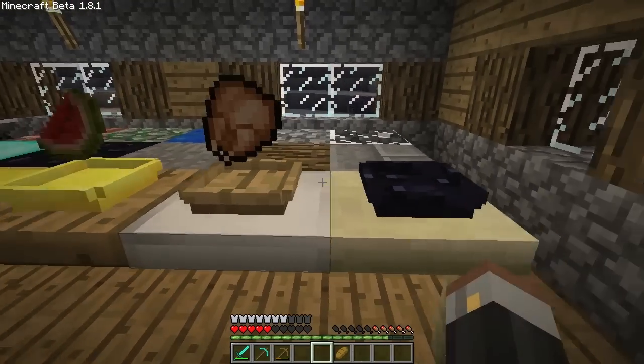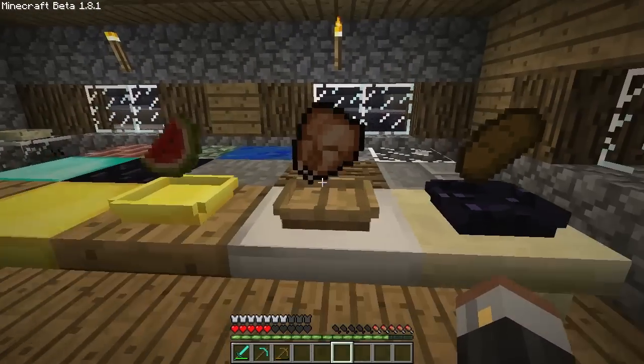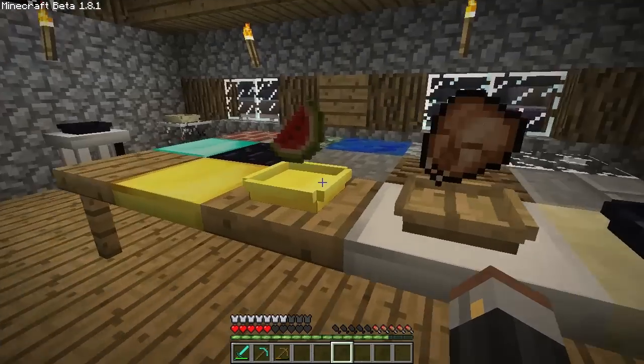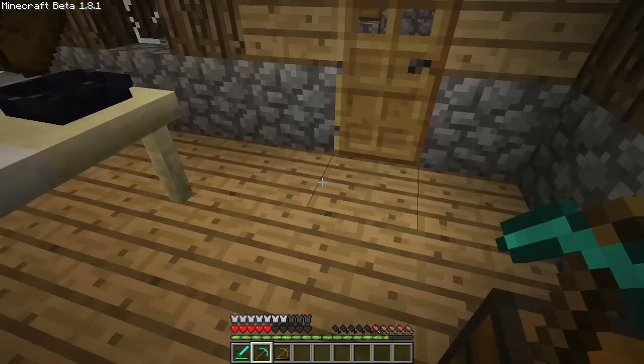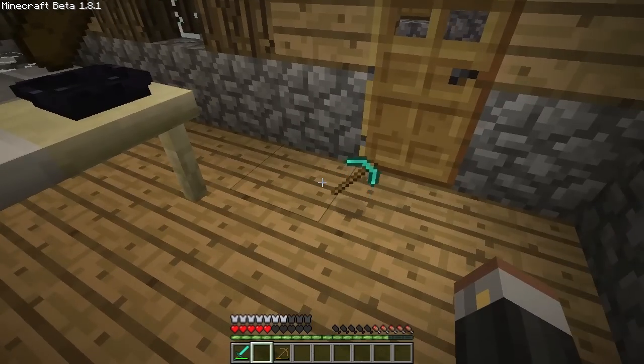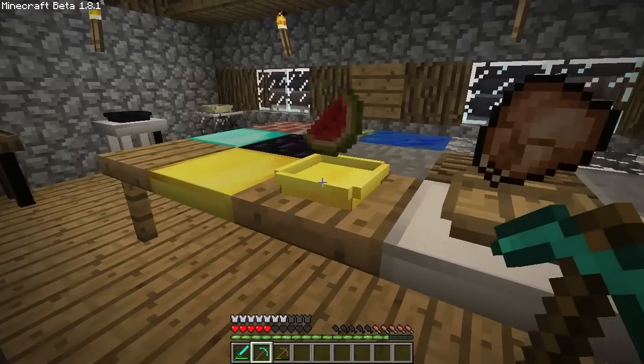It works with any of the foods. How cool is that? And now obviously that's actually a placed item, so that won't actually disappear. Unlike when you just drop an item — they'll eventually despawn after a few minutes. These won't, because they're actually a placed item. It's kind of neat.